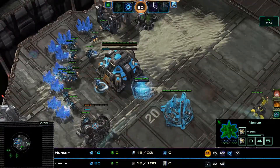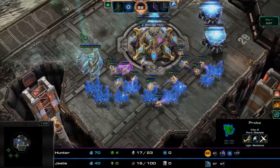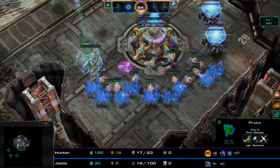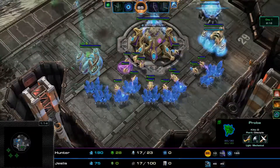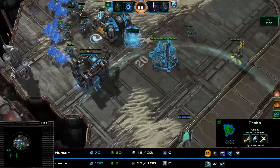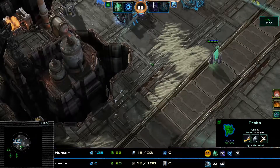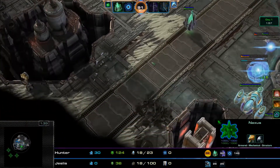Mineral shields are kind of annoying, but as long as you build static defense at the back of your mineral line — either two Blaster Billies, two Photon Cannons, two Spine Crawlers, or a bunker — you'll be fine. Self-Destruction is a little bit annoying if your buildings are taking damage, as it basically tries to discourage the use of static defense in the game.